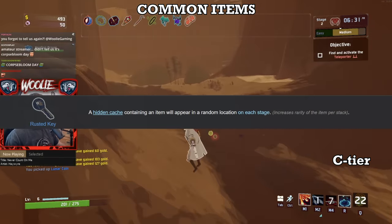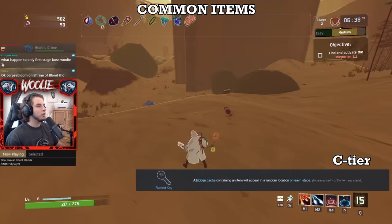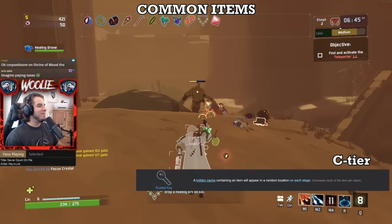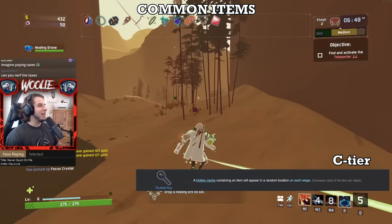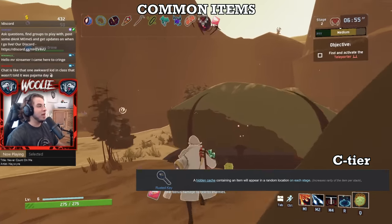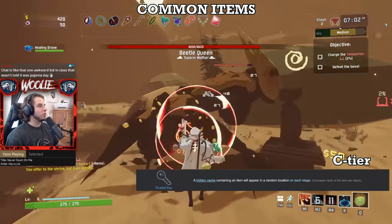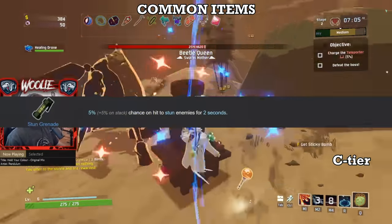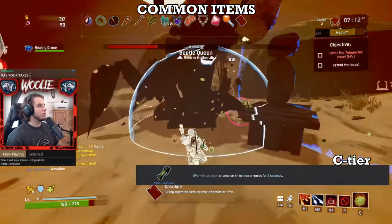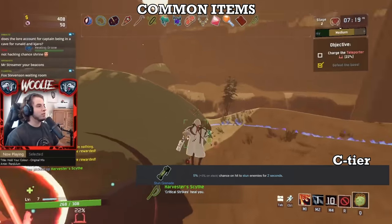Next, Rusted Key. While you have at least one key, a lockbox will spawn on each stage, and when opened gives a random item whose rarity is based on how many keys you have. More keys equals better loot. The issue is that you really have to go out of your way to scout for it, and you'll probably miss the lockbox too many times to count. Printing keys on keys for a free red item is unrealistic until like the end of your second loop, making the consistency of the Key's effect not very high. Next, Stun Grenade. Disabling targets is useful for things like Elder Lemurians, Imps, Golems, and such, but many dangerous enemies are immune to stuns — most notably bosses — so their overall effect is limited. Just grab a couple stacks and then forget about them.